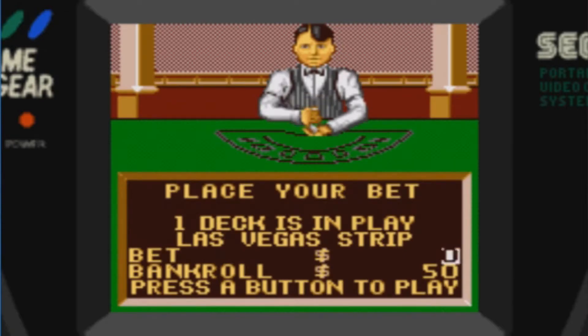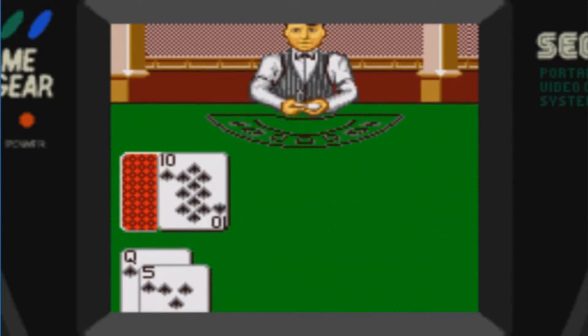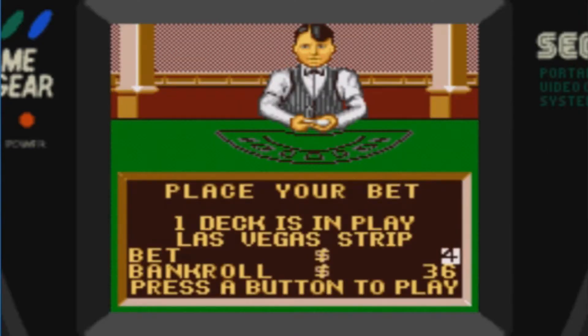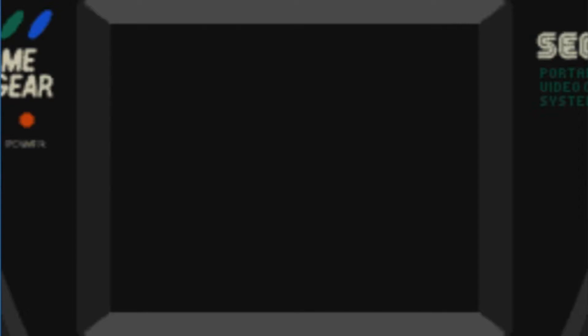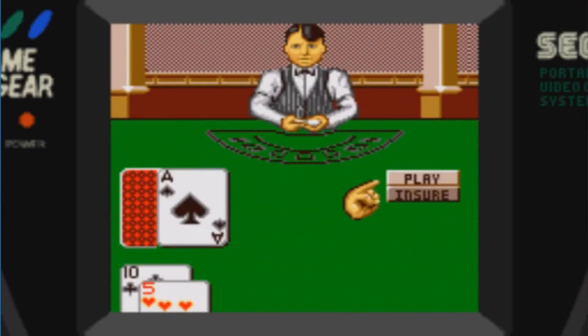Place my bet — we are in Las Vegas Strip. Let's bet 10 bucks then. This one already seems a little more lively than the poker iteration. I better hit. Busted. Well, I had to hit. Let's try this again. So far it's more animated than I expected.